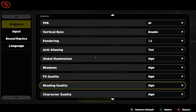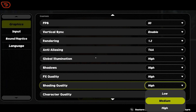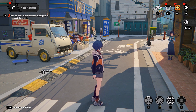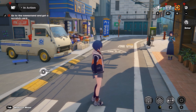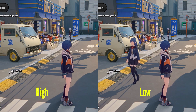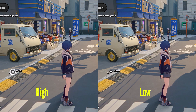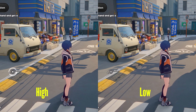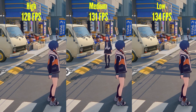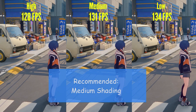Next is shading quality, which sets the visual fidelity of ambient shadows affecting the colors of different objects when illuminated — essentially it controls how accurate the lighting will be in the game. In multiple locations I was not able to spot any difference between high and low settings; maybe the differences are just too hard to notice since the game already has very good lighting. Performance-wise there was only a 6fps difference between high and low setting, so I would recommend medium setting just to be on the safe side.